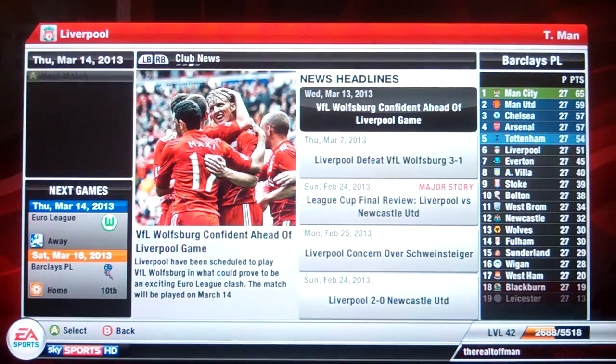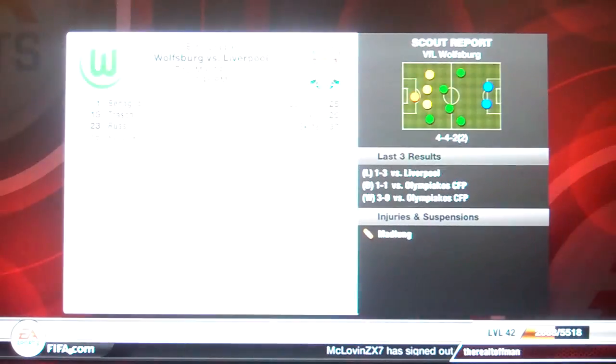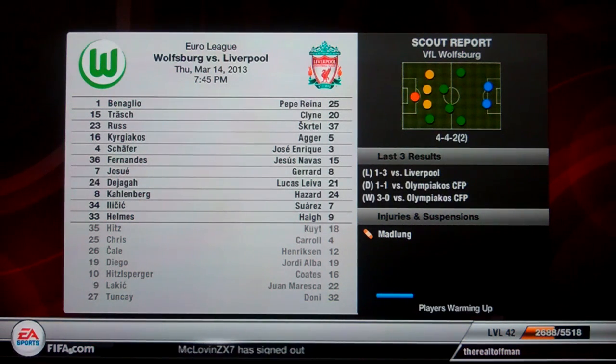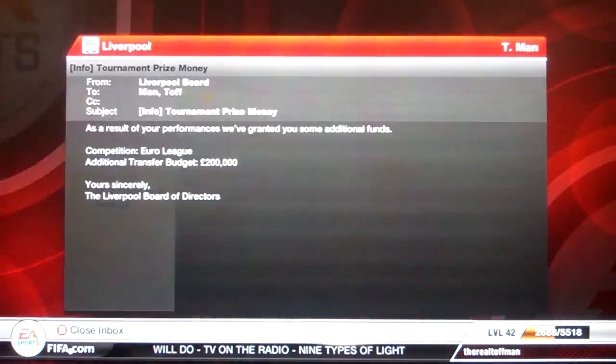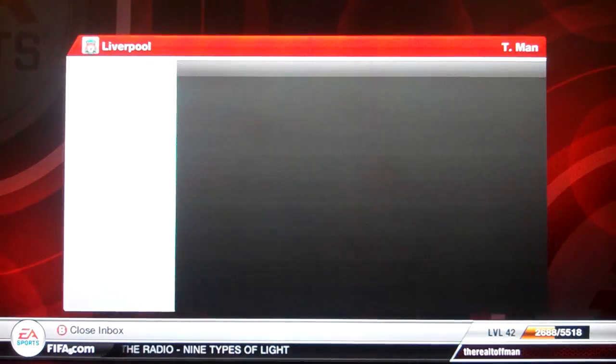Let's carry on because we've got a match to play - the return leg against Wolfsburg. Let's see if we can build on that 3-1 lead. We nicked it with a little win - Andy Carroll coming off the bench to score in the 56th minute. That puts us through to the next round of the Europa League, and that is 200,000 extra in the bank.